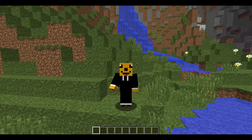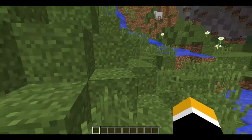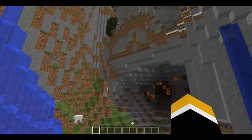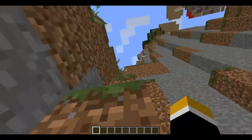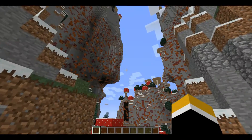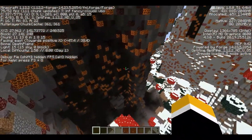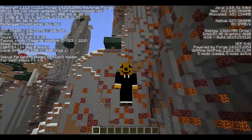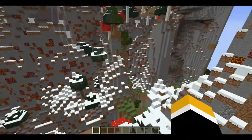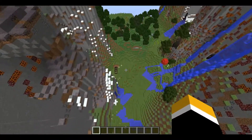Hello everybody and welcome to my mod showcase. So let's just say you loaded up a world — this isn't an amplified world, but it kind of is, because my mod adds this new biome. Let me just show you the F3 screen: it says 'The Death Plains.' Basically, this is my custom biome.